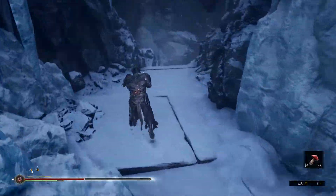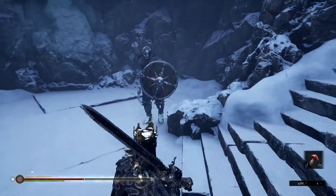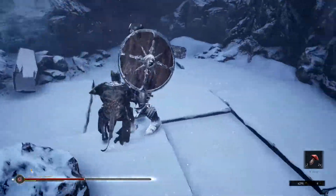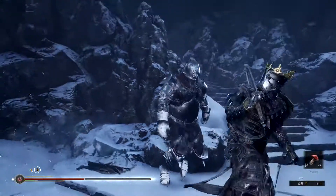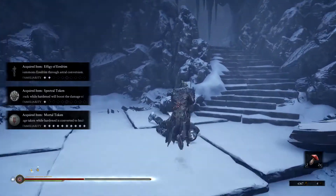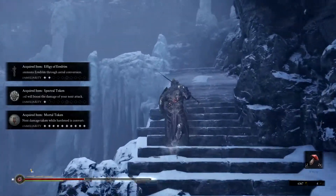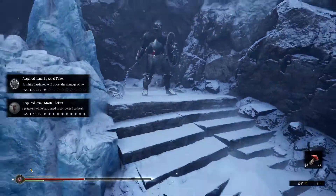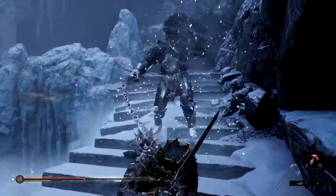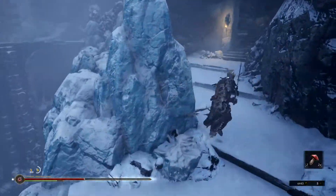There's a little hidden path right here — wouldn't notice it. Is there a guy coming from above? Let's get him — it's better if we do a jumping attack here, there we go. Let's get whatever's in here — mortal token, spectral token, and an effigy of iridium, who we're playing as at the moment. There should be a guy up here, I can hear him moving. Just don't fall off the stairs — all right, we kind of messed him up, got lucky. Another glimpse — is this a shortcut?